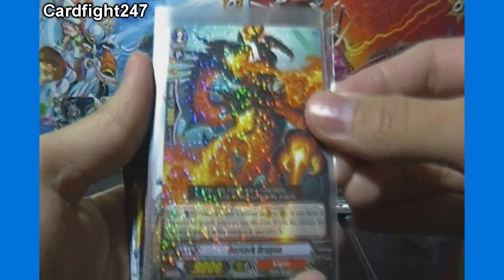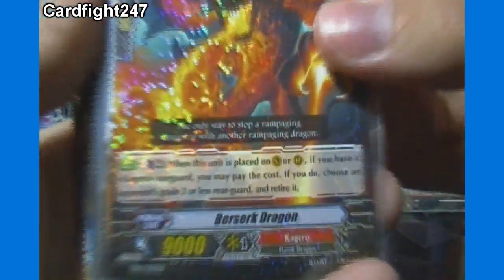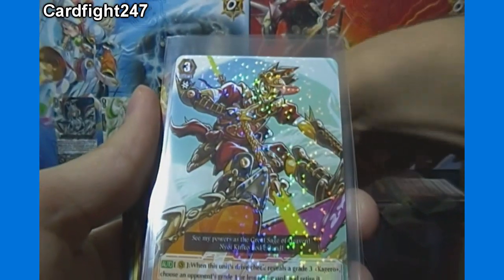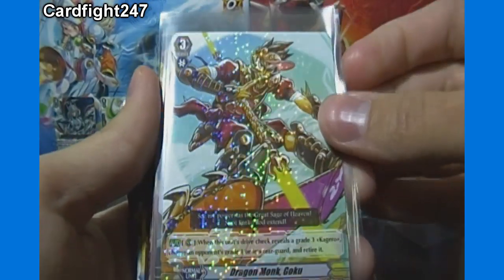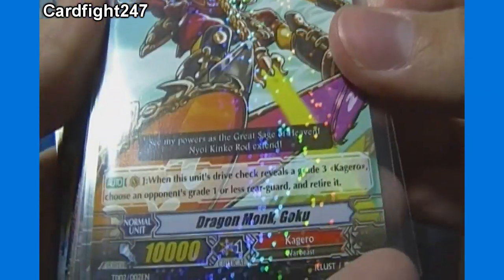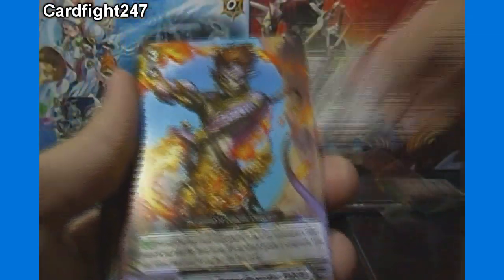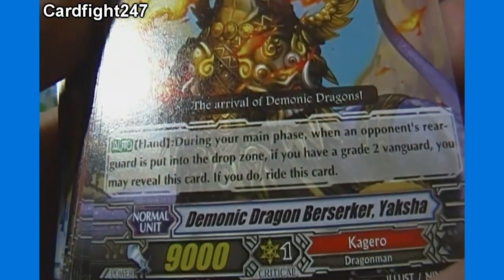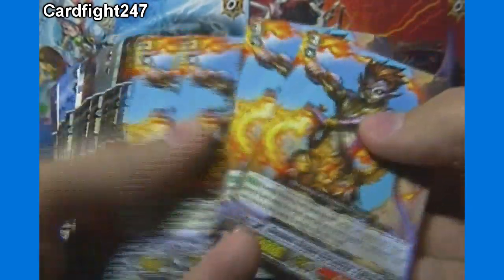So we got Grade 2 Berserk Dragon — I'll show it briefly so if you want to read the abilities you can pause. We got Grade 3 Dragon Monk Goku, another Grade 3 Dragonic Overlord, and Grade 3 Demonic Dragon Berserker Yaksha — I'll probably pronounce some wrong — and we got 4 of him. I like that they put them all together; in Pokemon they have them all mixed up, which makes it more repetitive.